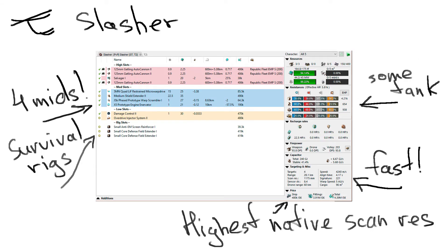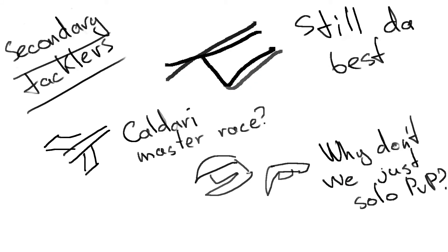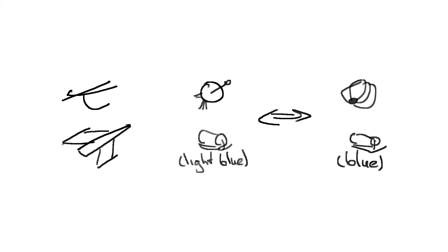For the Slasher, you have 5.8k EHP, 93.8 DPS, 4,240 m/s speed, and a staggering 4.1s align time. This makes the Slasher the best secondary tackle as well. Also, with the Slasher and the Condor, you can easily refit between the two roles, as you only need to switch the two mid slots, although there are some rig choices you have to make.